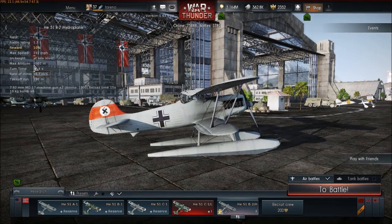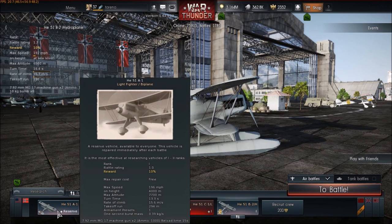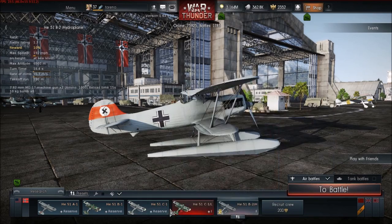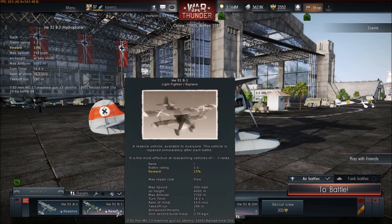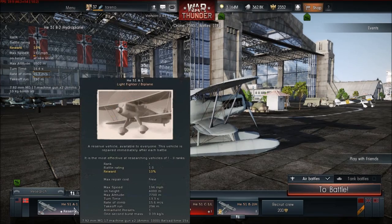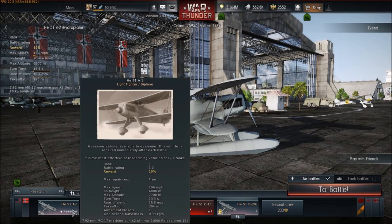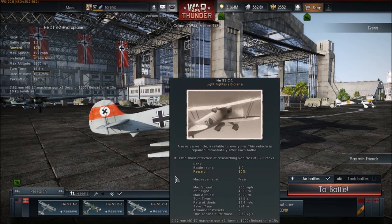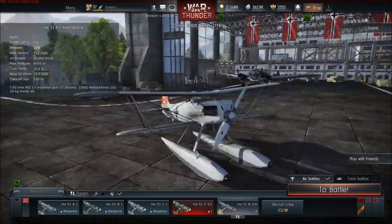Looking at the stats card — these can be misleading sometimes but for basic comparisons they should be okay. It's quite a bit slower, about eight miles per hour slower than the standard He 51 variants, only a little bit slower than the He 51 B1, but about eight miles per hour slower than the B1 and C1, which is understandable.